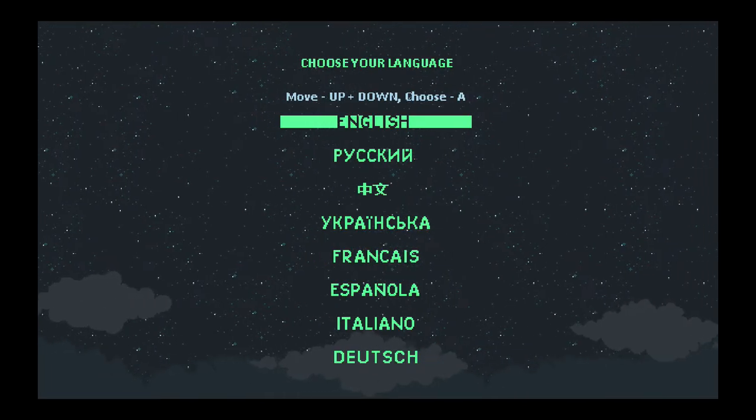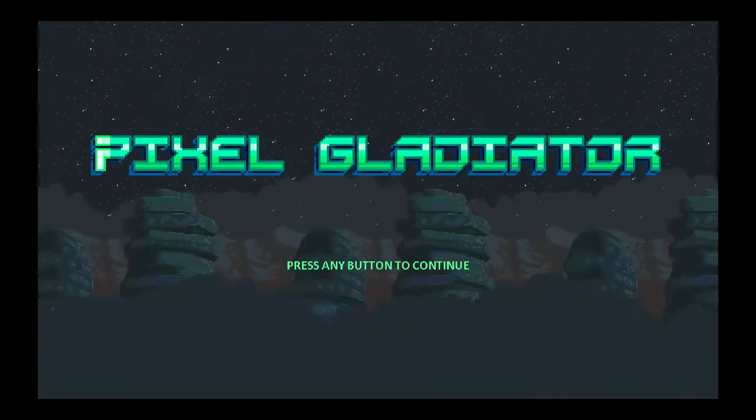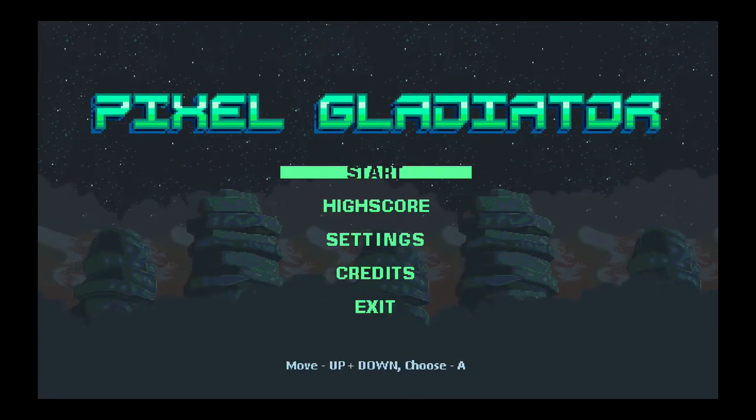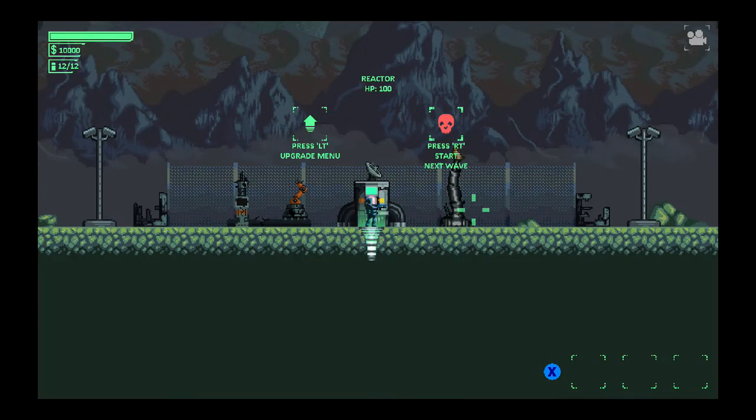Hey, it's Sangrius from the Hidden Levels here with an updated achievement guide for Magnet on Pixel Gladiator. The game is developed by Flying Islands Team, published by Zetillon, released on October 25th, 2019 for the price of $6.99. We got a review code for creating this content.